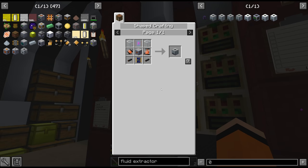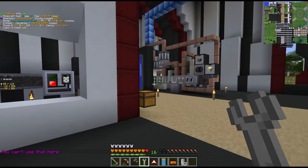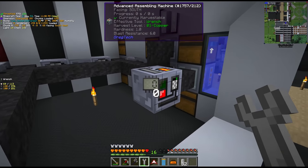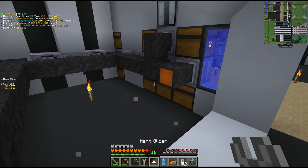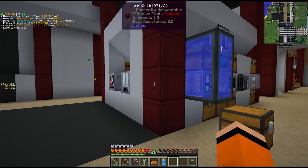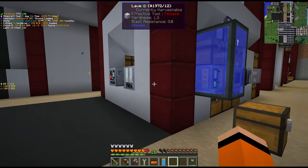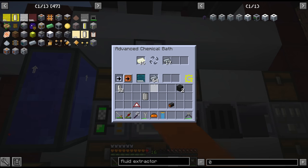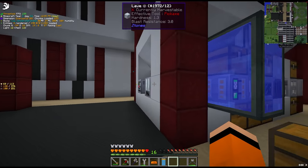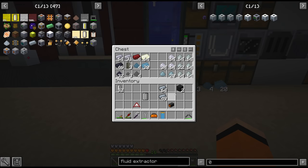That's easy. The MV fluid extractor is going to sit probably on the end of this MV wall - I don't imagine we'll have too many more MV machines located here. We'll replace our assembling machine and the fluid extractor. I may end up shuffling a few of these machines around to get them in a more optimal position. The chemical bath when it's finished with the Kanthal will probably be moved to the corner here. Stacking 49 Kanthal now - okay, we're close.